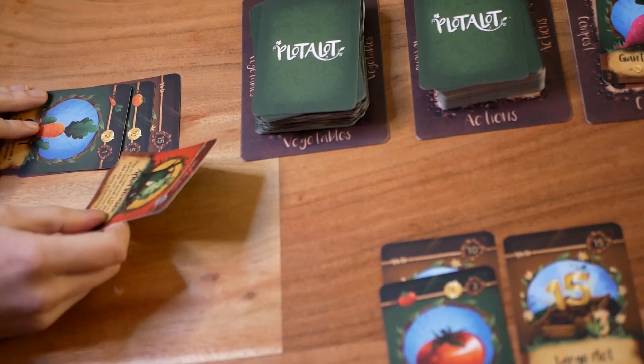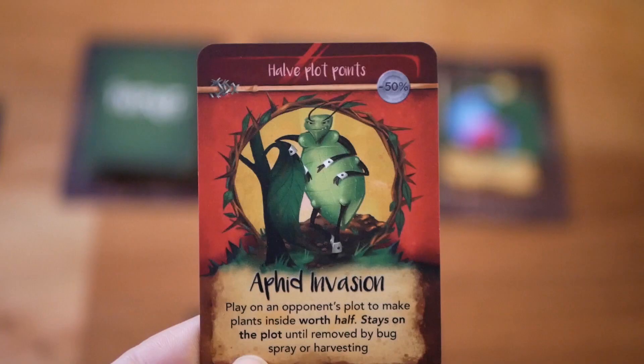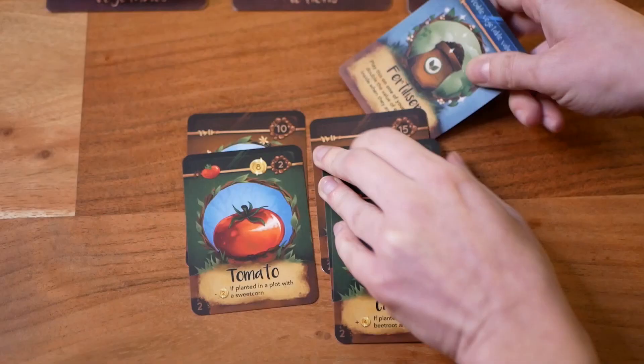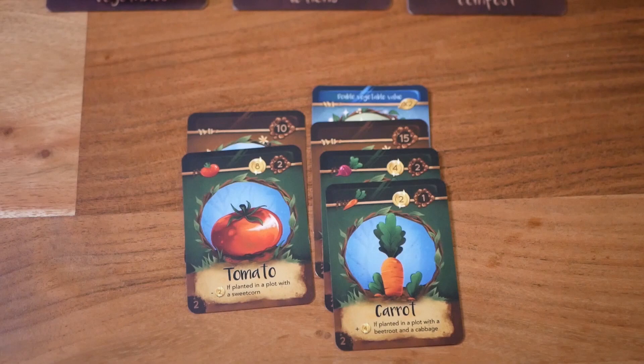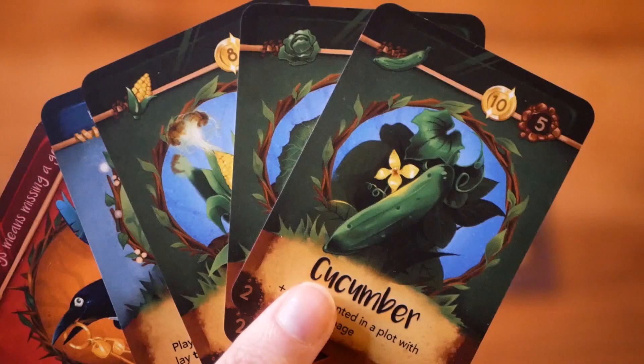Another action is to place a vegetable onto a plot and start building your points. Or you may play a red card on an opponent — the reds are the attack cards with which you release special bugs that will ruin what they can in the opponent's plots. Another action you can take is to play a blue card, which are the enhancement cards that are good for you, onto one of your plots.